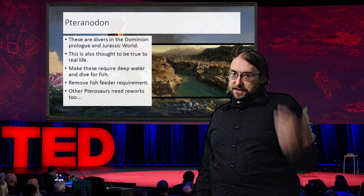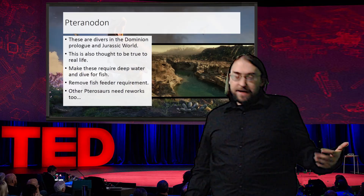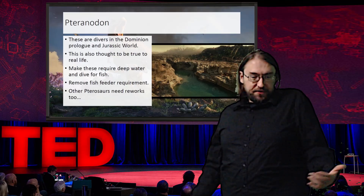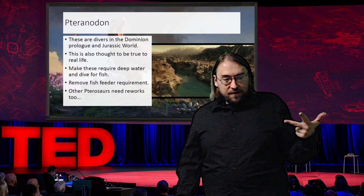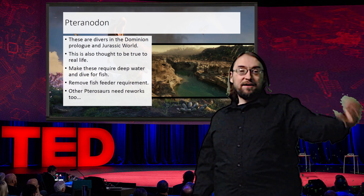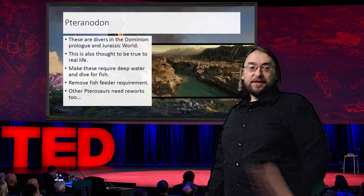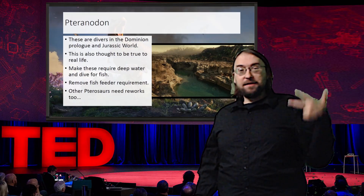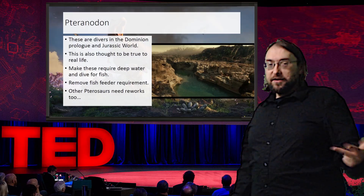Going down this, we have the Pteranodon. In Jurassic World we see these dive into the Mosasaur Lagoon, and in the Dominion Prologue we see them dive into a river canyon — and this is actually thought to be true to real life. These things were probably divers that dive into the water to hunt fish. So why not reflect that in-game? JWE3 introduces deep water mechanics, so we could expand on this by adding Pteranodon as an animal that interacts with that — give it an animation to actually dive into the water and catch fish. Remove the fish feeder requirement like Spinosaurus, which only needs deep water. Do the same for Pteranodon: remove the fish feeder requirement, add a deep water requirement, give it a diving animation. Done — you've made a very unique animal.